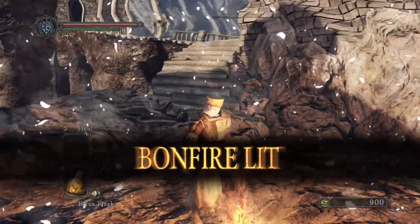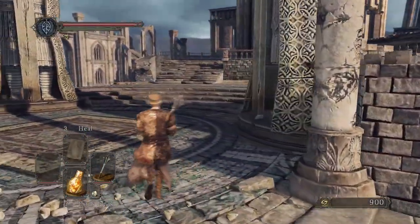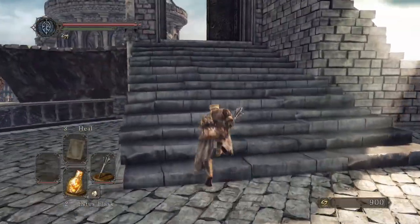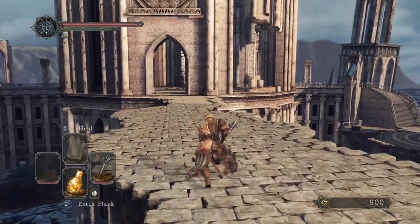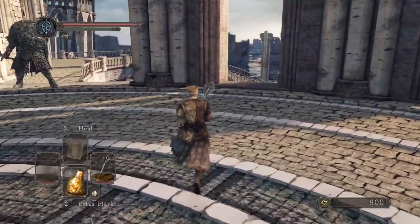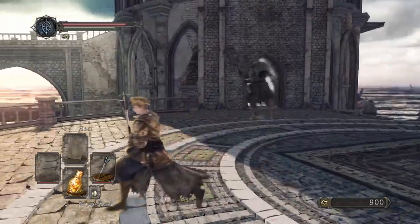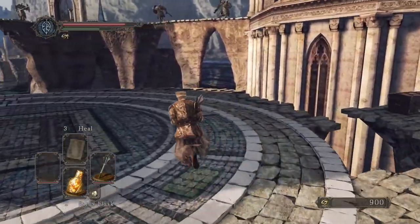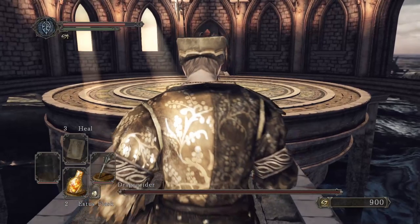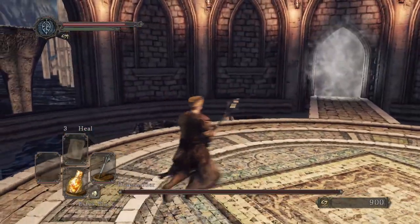Go ahead and light this bonfire so we have a place to respawn if we mess up. I'm gonna sucker him down here and see if maybe I can get past him - oh that was close. You can grab items as you come through here if you want; I'm not going to, they're really not necessary. All we're doing is trucking straight through. Draw this guy's attention, and in we go. Now remember just like last time we're going to count his footsteps: one, two, three, four, five, six - run on seven, and there he goes.